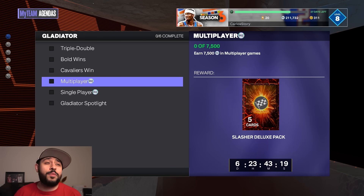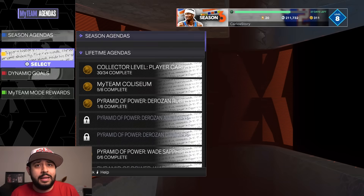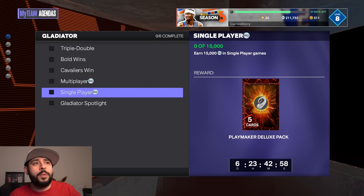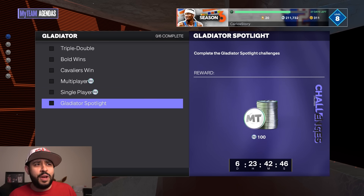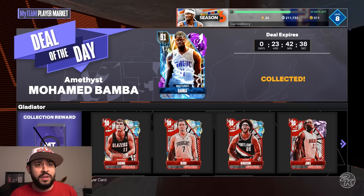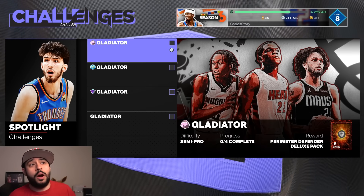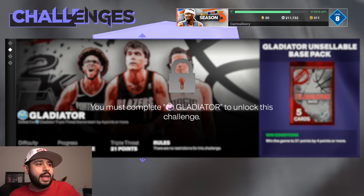There is a multiplayer requirement — you have to earn 7,500 MT in multiplayer games. You can do triple threat online for that, or unlimited, or clutch time online. There's also a single-player one for 15,000 MT, very basic. You also have to complete the new spotlight challenges for a deluxe pack. The triple double in multiplayer is probably going to take the longest, but it's actually much easier than I thought with all these players available. The Gladiator challenge has you going up against pink diamonds, galaxy opals, and dark matters.